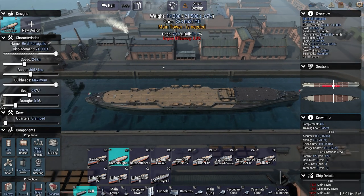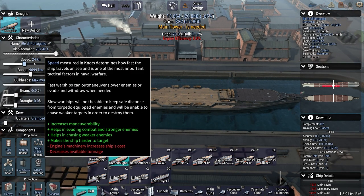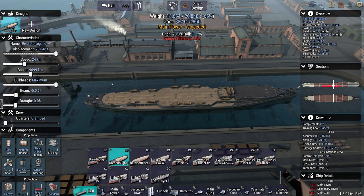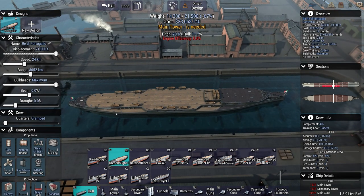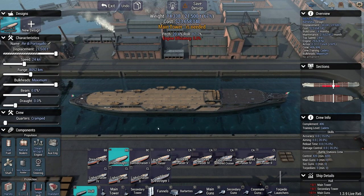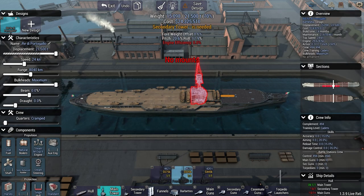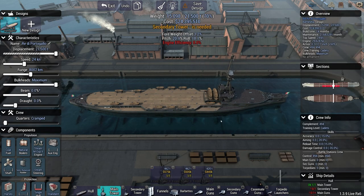So 24 knots is where we can get to before things become a problem, unless we go negative five percent beam - but even then we can't quite do it. 24 knots for a battleship is more than one over the max optimal speed, so that's pretty good. Let's put a tower there.